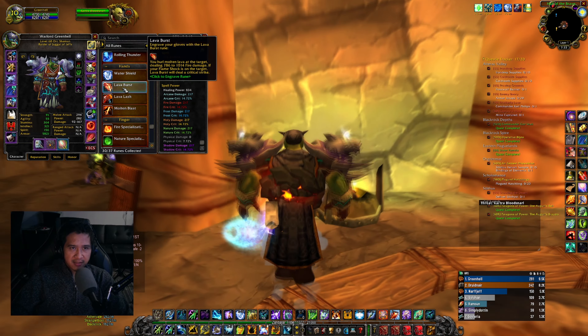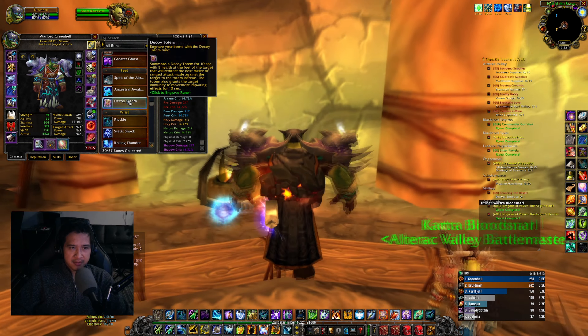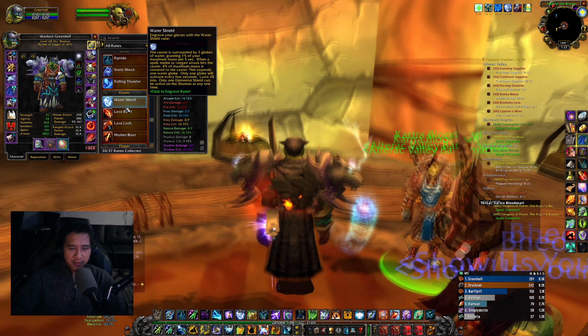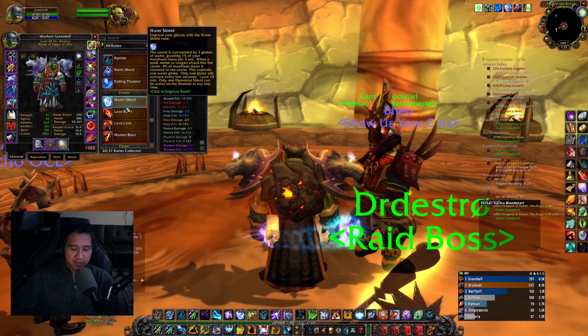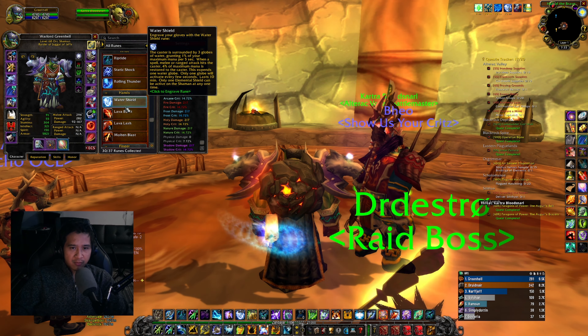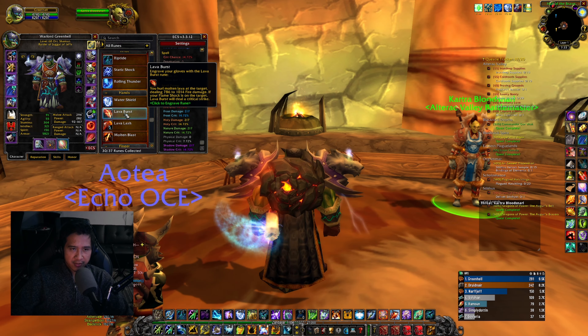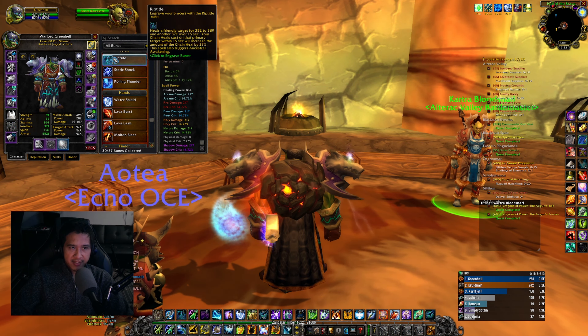I've seen a lot of people use Lava Burst with Power Surge, but if you're healing you're just healing — unless you're trying to one-on-one a person, then you can use Lava Burst to try to kill them. I'm gonna try that actually.